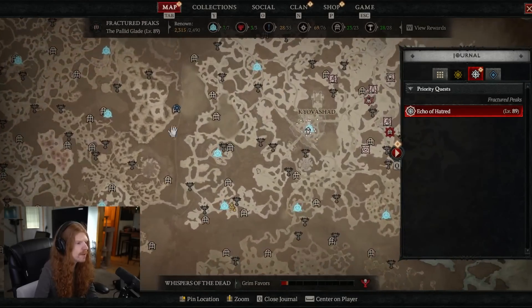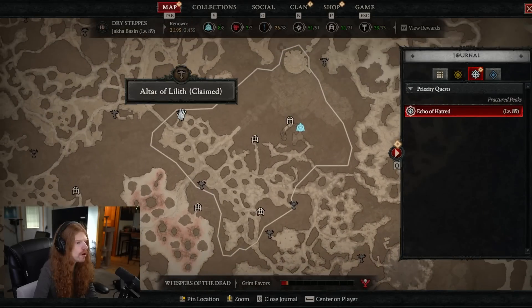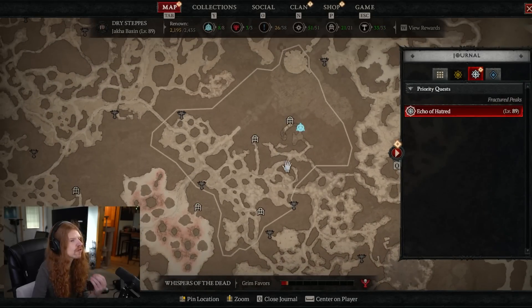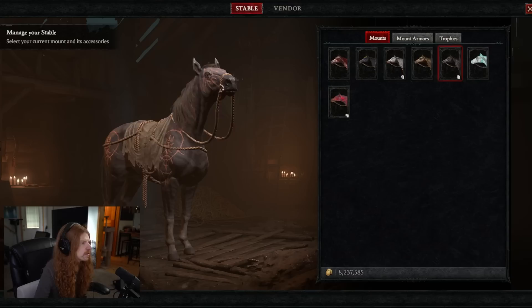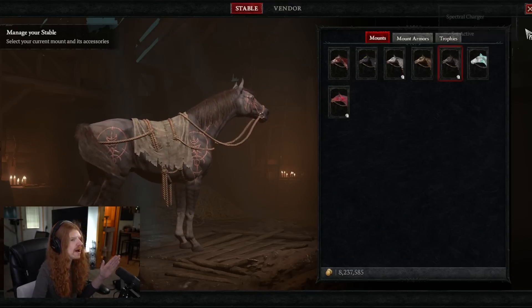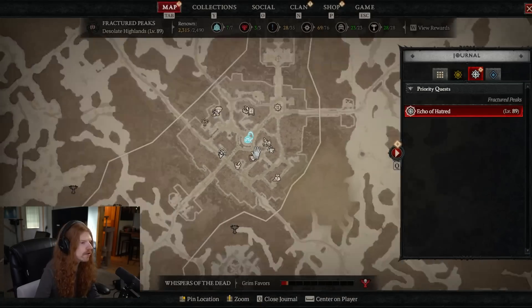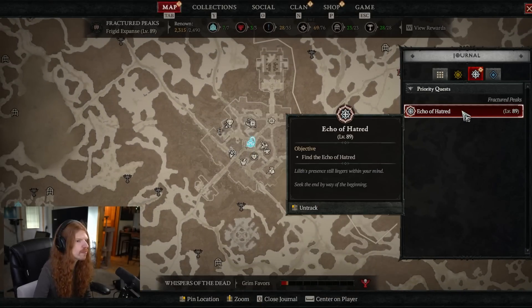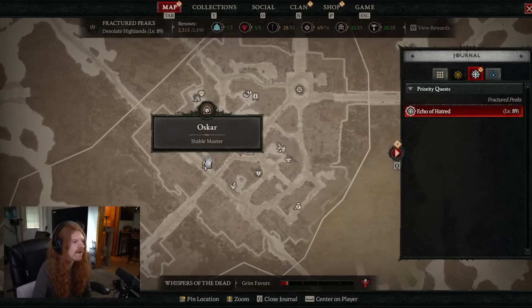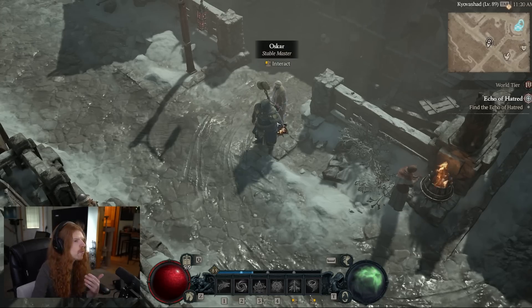The other reason you want the mount is because one of the things we're going to do first is collect all the Altars of Lilith if you want to get your character as strong as possible, so having increased movement speed will be highly important. In order to unlock the mount, you have to pursue your primary quest anyway. The mount unlocks at the beginning of Act 4. Just do your yellow missions until you unlock the priority quest called Donin's Favor. It's going to have you talk to a person at the Stable Master — it's like a 10-second quest and it will unlock your horse.